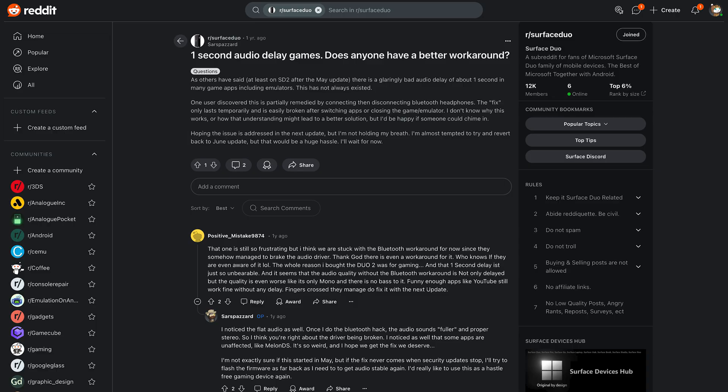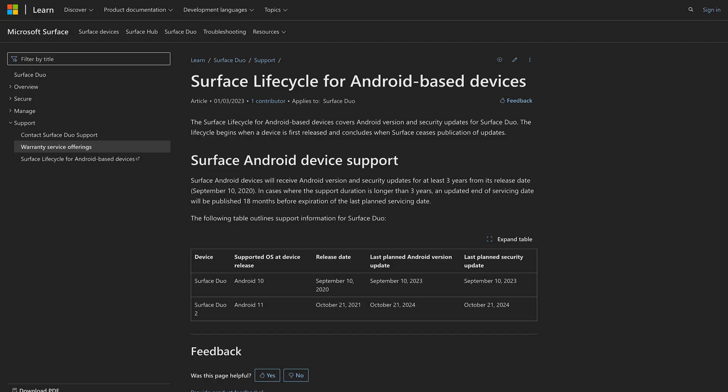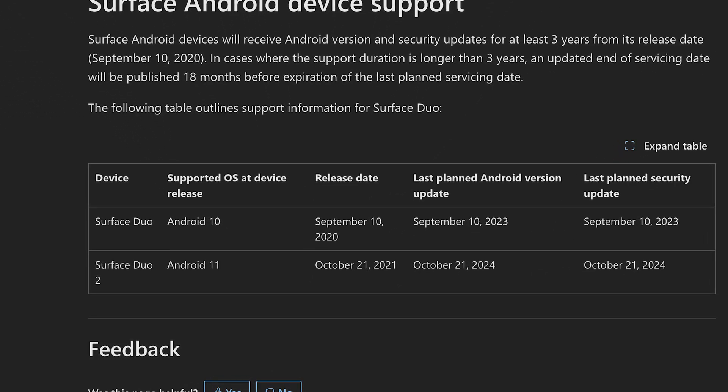The issue was first reported following an update last year for certain applications recognized as games by Android. The best guesses I've seen is that it's the result of an audio driver glitch that could potentially be patched by Microsoft in a future update. Unfortunately, we're fast approaching the end of support for the Duo 2, and there's no real sign Microsoft will do anything to fix the issue. But that doesn't mean all is lost — while not ideal, there are a couple of workarounds folks can use if they plan to use their Duo 2 for gaming.